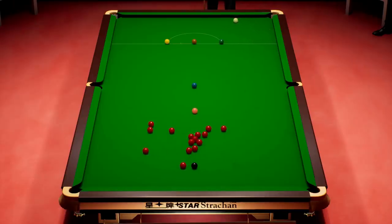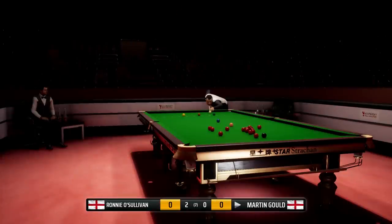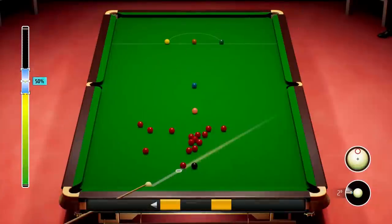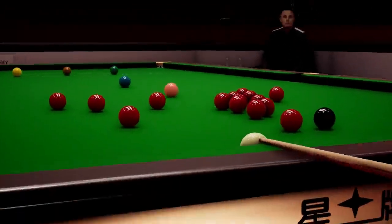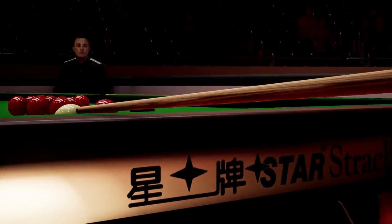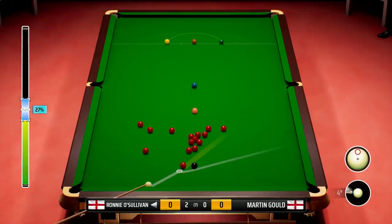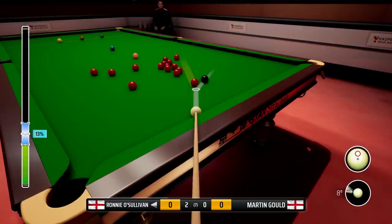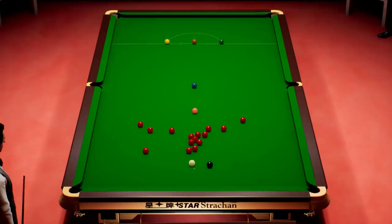So after this we're through to the last 16 if we can finish off this match, and then starting to get serious — we'll probably be playing other top 16 players, which will be interesting. He's hit the wrong red there, I think, although the cue ball's tight on the cushion so maybe he did get the right red — it's not what he intended. He's taking the pot on — doesn't go. That one potentially goes. He looks like he's trying to get the cue ball tight on the cushion, but just didn't hit it hard enough. Not what he intended at all, annoying.